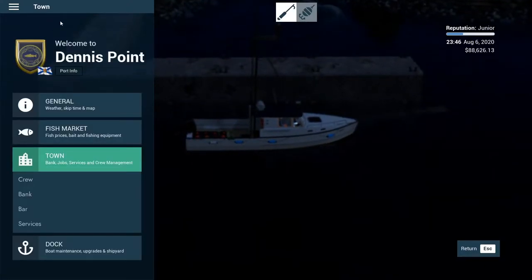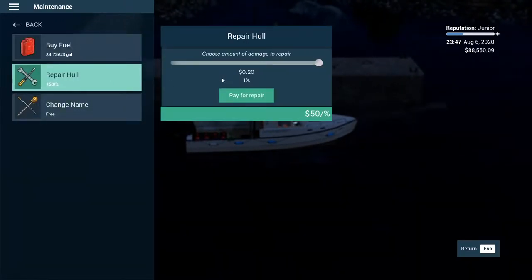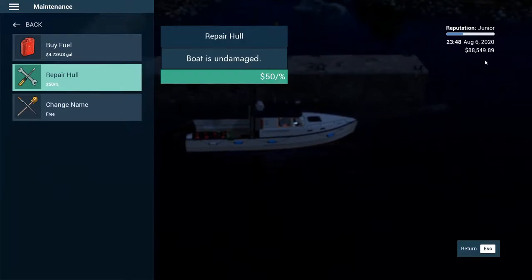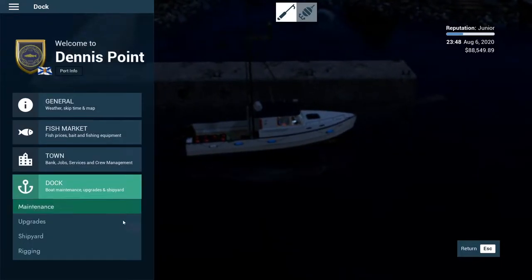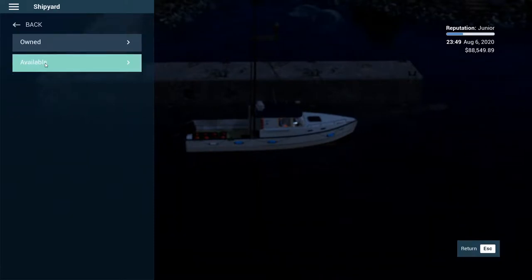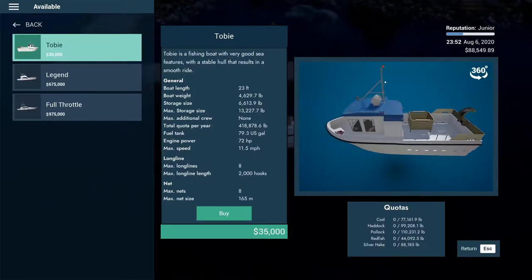Let's see if there's any tips about tuna — there's not. We'll go out to that tuna spot we saw last time. We need to purchase fuel and do maintenance; it's gonna cost us hardly anything. I do like that they have the scents on here — very convenient. There's a new ship available that we didn't look at last time, the one we unlocked for 35 grand last episode — a smooth ride fishing boat with very good sea features and a stable hull. It looks like it can do nets or long line type stuff.